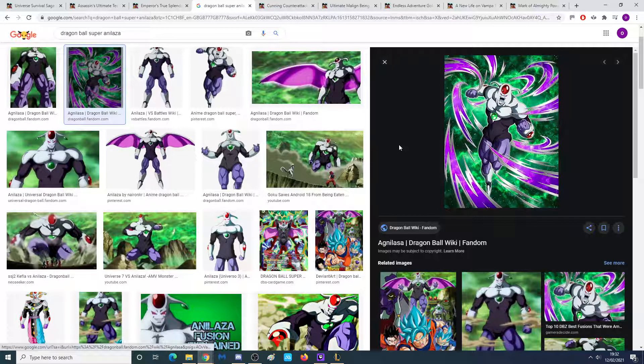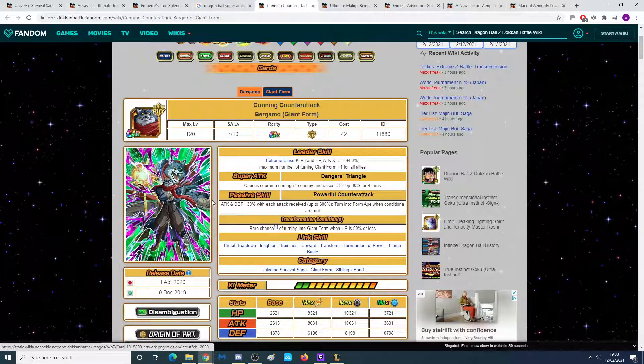Next, we talk about Anilaza, and I think this is the perfect time for him to get a buff. Teams he could help — Artificial Lifeforms is one. He could be like an Artificial Lifeform support unit, keeping attack and defense at 30% while leading them. That could be a really nice addition. Maybe he could help Giants, but Giants need a lot of help so I'm not sure how that works. He's definitely a contender. Also the Trio de Danger — they were part of the Universal Survival Saga. They didn't have as much screen time as the LR Kaioken unit, but you see them more than characters like Cheelai and Lemo. They could make this unit into an actual LR.